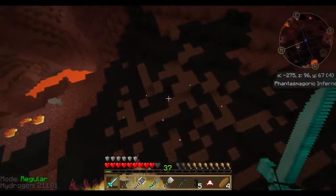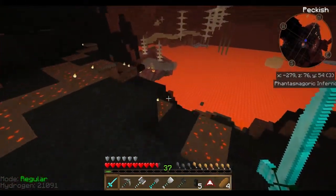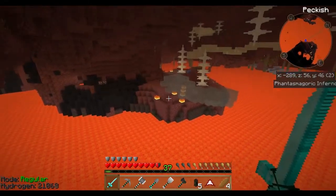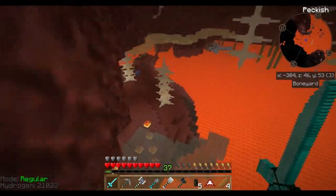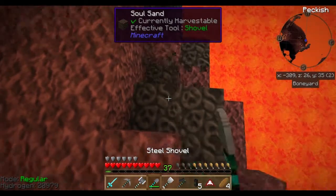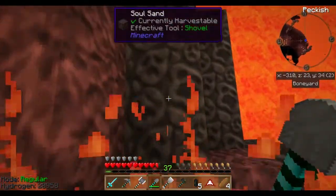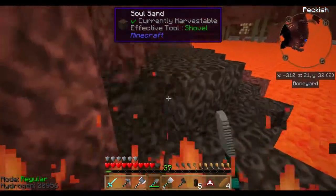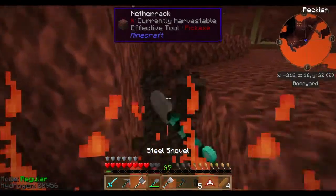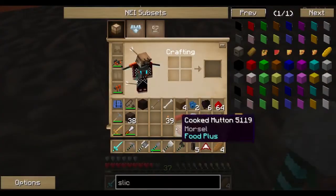I want soul sand — soul sand over there. Ow, ow, ow. Come on, come on, come on, we're here. Where's my jump back? Soul sand — a shovel. Just got soul sand. That's actually going to start taking some time there. How much soul sand have I got? 38 — sweet. That should be enough.